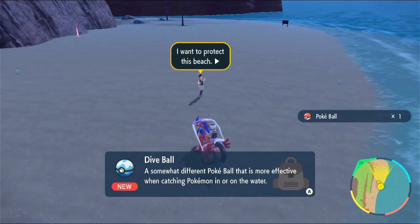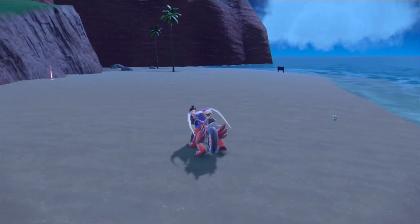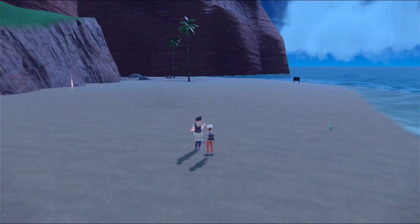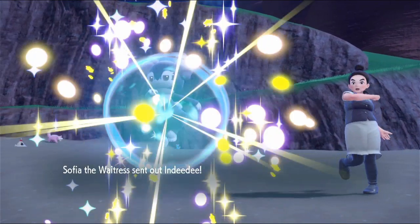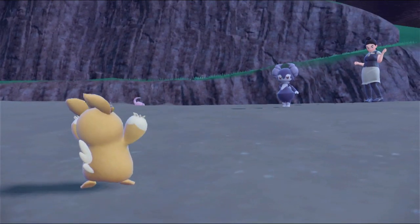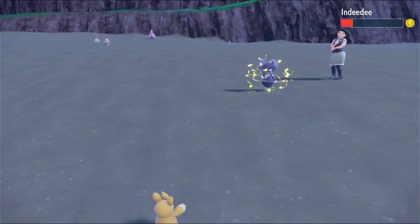Dive Ball - effective against catching Pokemon in or on water. I want to protect this beach. Did I just catch you littering? I needed to battle you to protect the beach. You did not catch me littering - Sophia the waitress, you just caught me picking up trash. Spark seems like a good plan. Paralyzed it, which is nice.